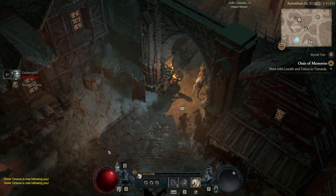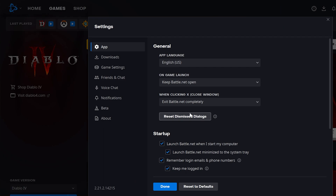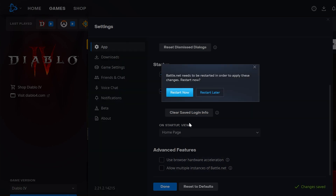What actually did solve my frame stuttering issue was found in the Battle.net app itself. I clicked in the settings menu, scrolled down to the bottom of the apps menu, and there there's a setting called 'Use Browser Hardware Acceleration.' You're going to want to turn that off and restart Battle.net.